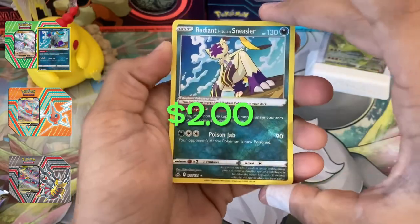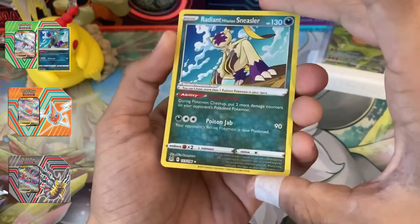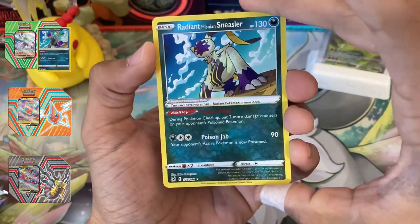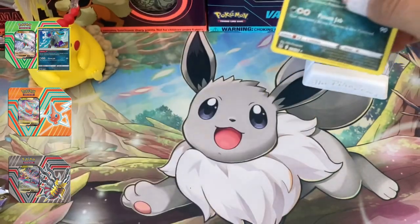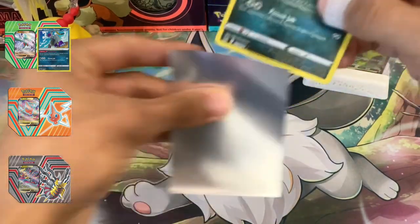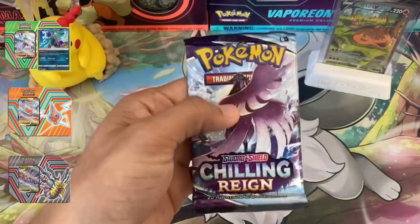Blitzwing, Radiant Sneasler — that is a shiny Pokémon card and that is pretty cool. Hard to see the design on this black background, but Radiant cards have this cool holographic pattern. And a Comfey. Let me sleeve up this Radiant card real quick, then we'll get right into our next pack. Let's hop right into the Chilling Reign pack.